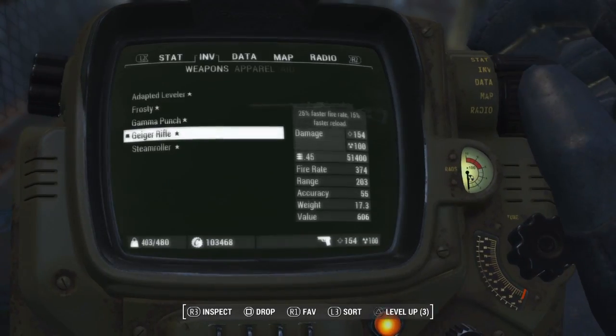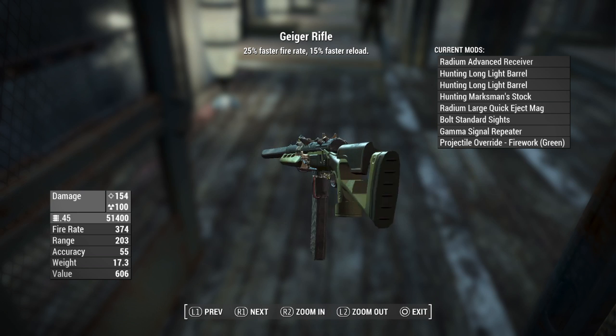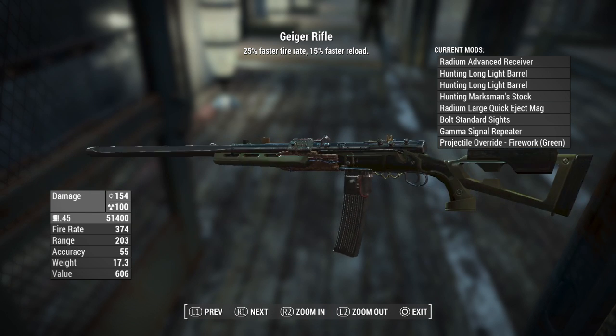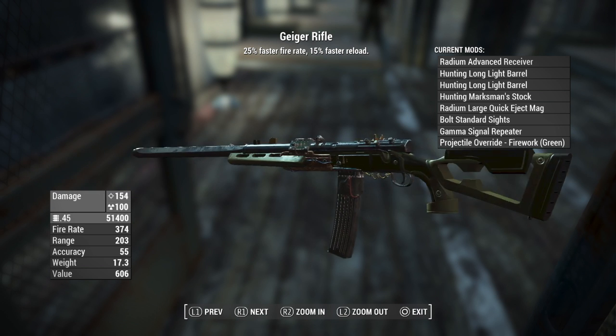Absolutely amazing. So it's going to have a damage of 154 per shot, a radiation damage of 100 per shot. Uses the 45 rounds. Fire rate of 374. Range of 203. Accuracy of 55. Weight of 17.3. And a value of 606.